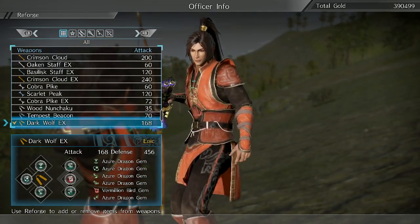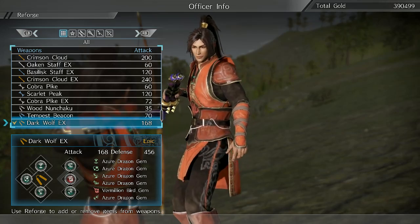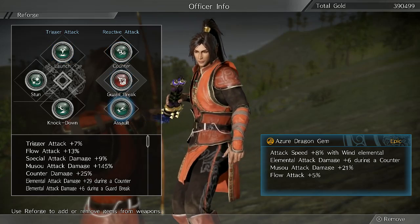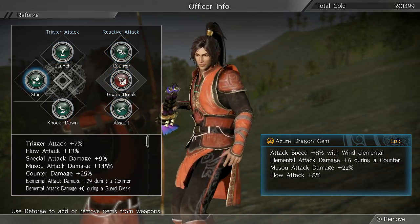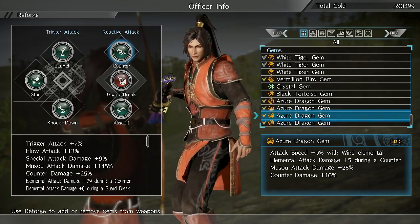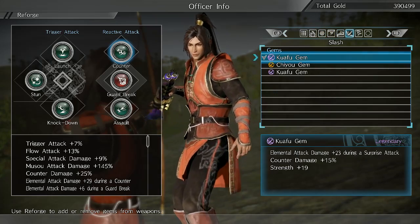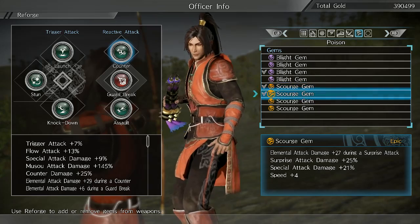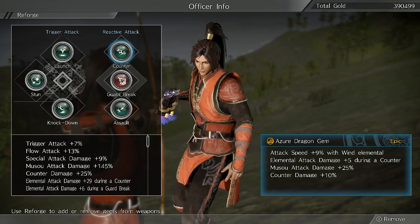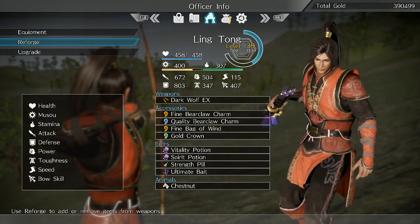Now, in terms of if you do get seen, you're definitely going to want to spec in counter damage, because counters are probably going to be able to stagger them consistently, especially if you're under level. With Ling Tong right now I have 25% counter damage. I'm running an attack speed build but I also have a bunch of others that increase counter damage. In general, you'll want counter and special attack damage if possible. Right now I have mostly attack speed and musou attack damage, so that will take them out pretty quickly — you just have to be willing to pop some musou pills.